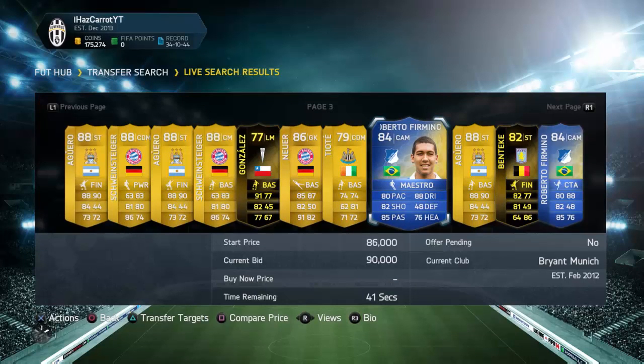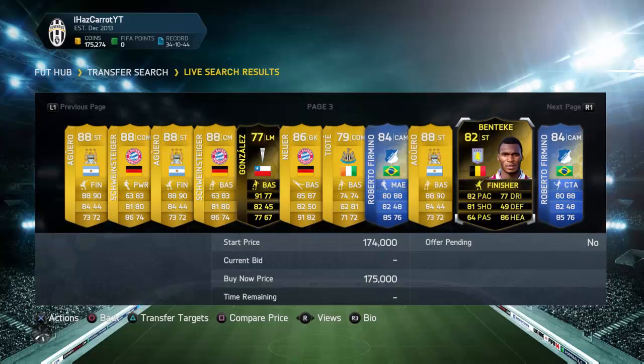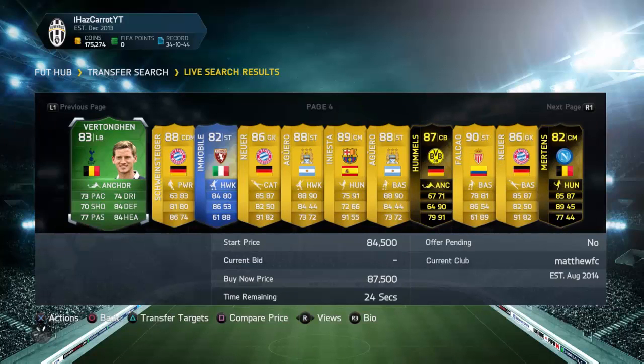This guy Roberto Firmino — his minimum buy now is 95k. If I sell it for 95k I'll get back 90k after tax, so it isn't really worth bidding on it.